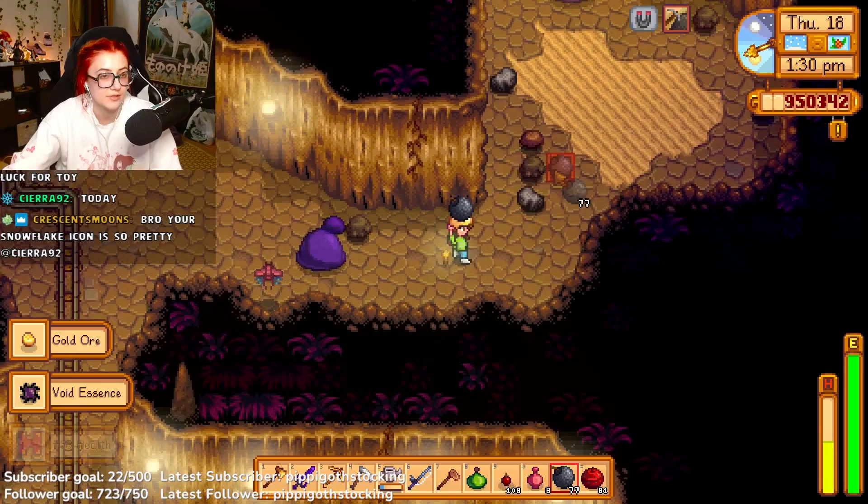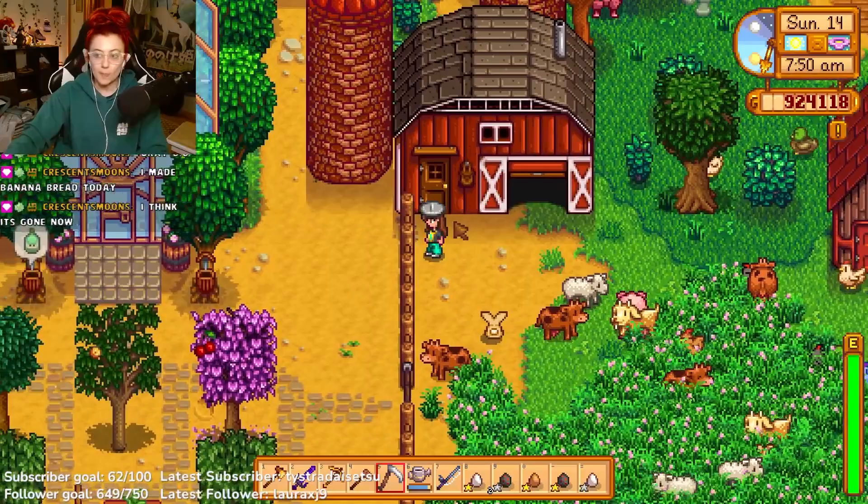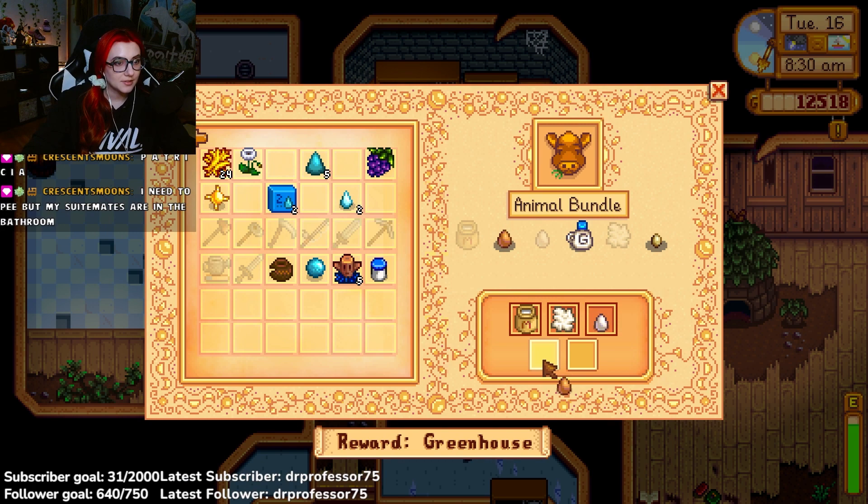You can also get an auto petter from Jojomart for 50,000 gold if you buy a Jojomart membership, or you can randomly obtain one in the Skull Caverns. When your farm animals are fed and pet daily, they will eventually produce large milk. Large milk and large goat's milk are both needed for the animal bundle in the community center.